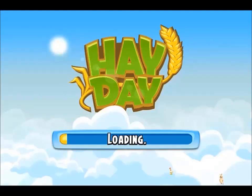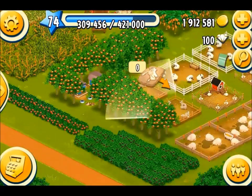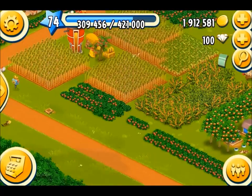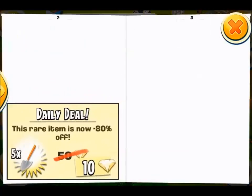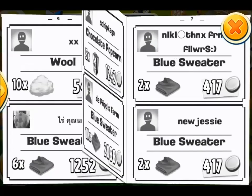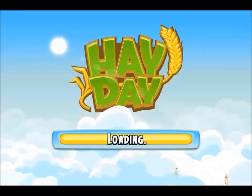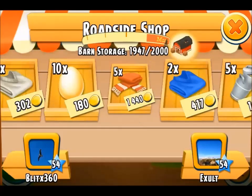Jumping to my farm — there are my goats. No feed left and the goats are hungry — oh dear. Looks like I'm going to have to go hunting in the newspaper. If I'm lucky there will be something I can pick up, if not I'm going to have to hunt around the world. There we go — goat's milk, 7,453 coins. That'll do nicely; I don't care about the money.